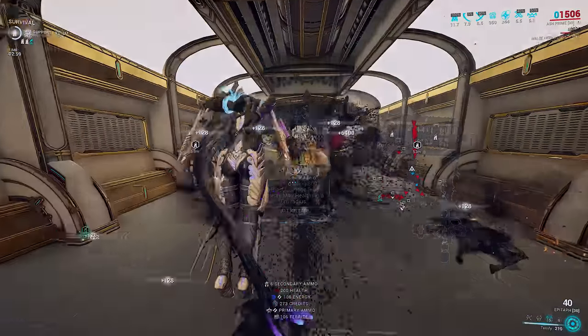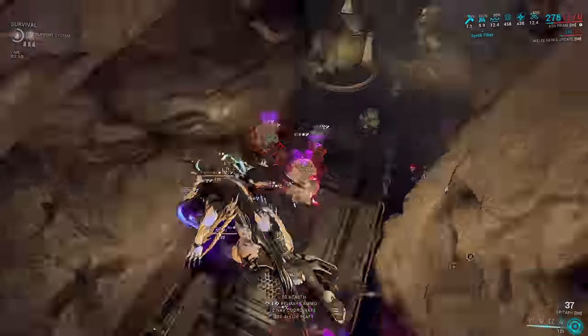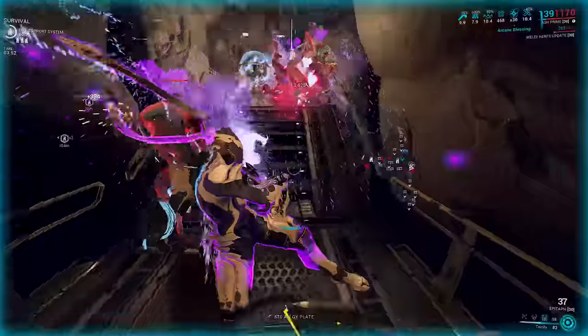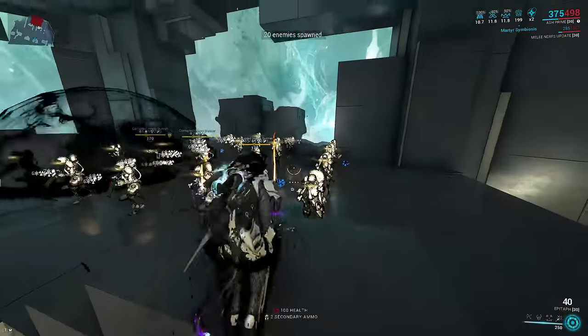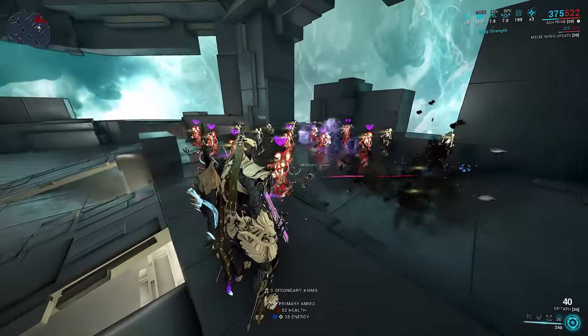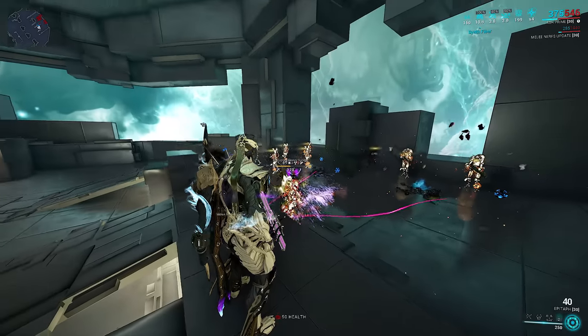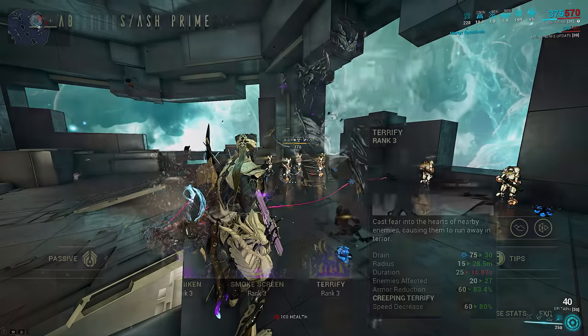Every clone kill from Bladestorm triggers Vulcan Blitz, and enemies dying to Vulcan Blitz can also trigger Vulcan Blitz, but Vulcan Blitz does percent HP damage as blast, which sucks against armor. Therefore, we ironically need to subsume an AoE armor strip on Ash to turn Bladestorm kills into miniature AoE nukes and cause a chain cascade.